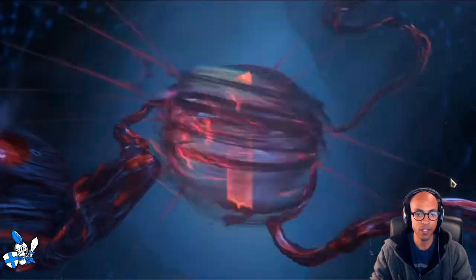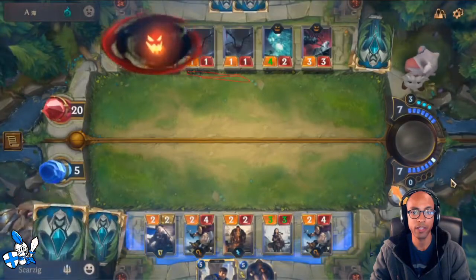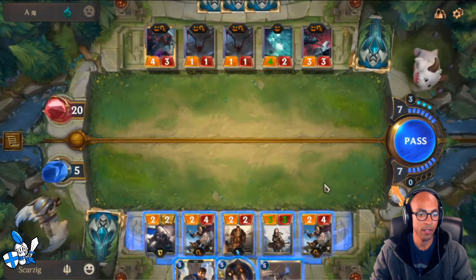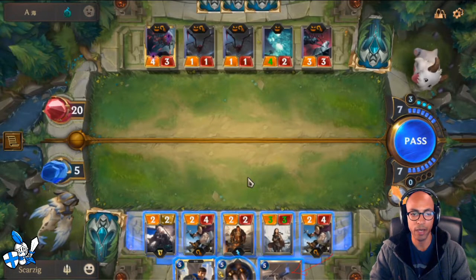Post-combat, I get to develop more units - the same play setup with Battlesmith into Sithria of Cloudfield into Laurent Protégé. Now it is our offensive turn. Elise levels up here because there are two Spiderlings and the Frenzied Skitterer. This is a really fortunate top deck - the Swift Wing Lancer.